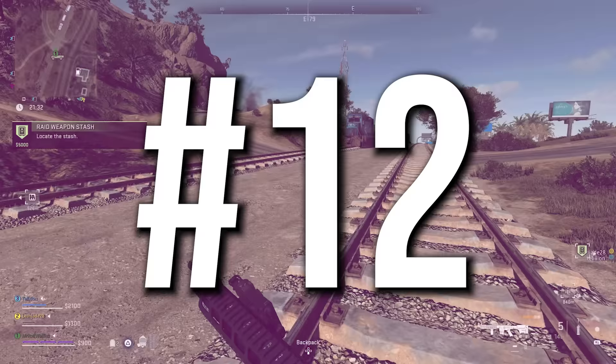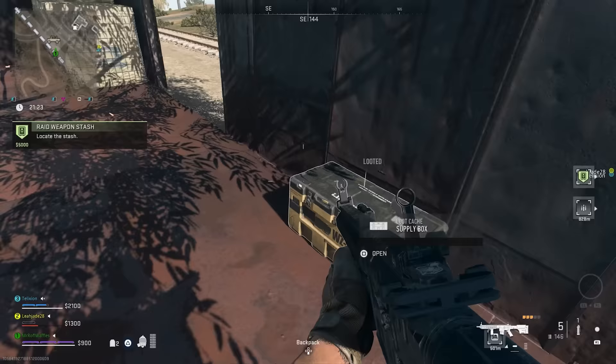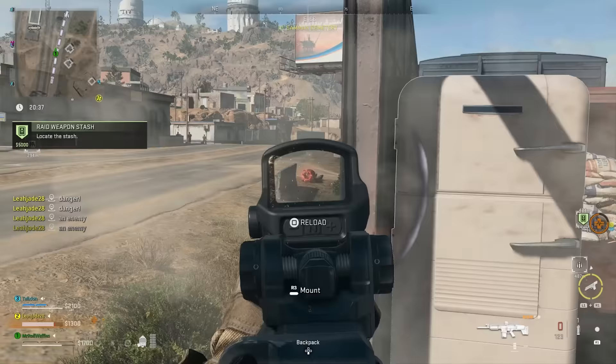Number twelve: looting the train is a really good idea, especially if you spawn in an area where the train passes you very early on. It's full of good loot — there's a bunch of orange crates, regular supply crates, and also an ammo refill box so you can get fully replenished if you've been fighting and need a quick reset.